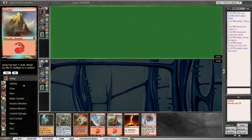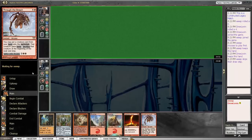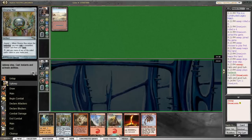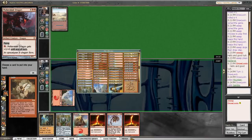So that's our deck, and we are on the draw with a really explosive Seething Song through the Breach hand, so we're going to keep this one. Our play is turn one Gamble for Dragon Tyrant and hope that we don't discard it. Our Chrome Mox is actually going to be really bad this game because we have enough colored mana and we aren't really going to go off until turn two. So we're going to Gamble for Dragon Tyrant and hope we just don't discard it.